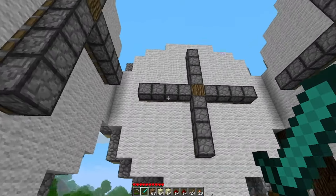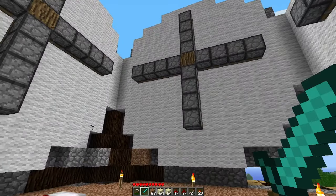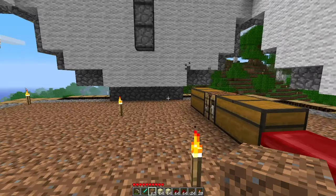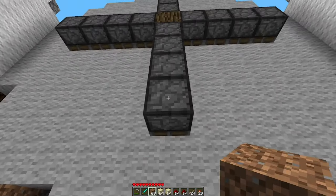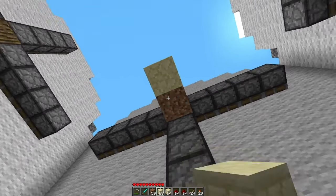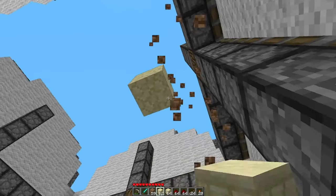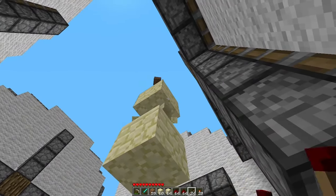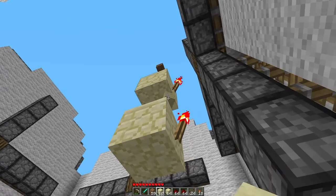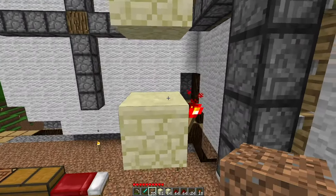So our pistons are now in place — these are going to be responsible for the arms and the arm movements in the final result. Now it's time we actually start adding some redstone to the situation. To do that, we first need to extend out the back here, and I'm going to kind of color code what I'm doing so that we can have a decent idea of what everything kind of looks like and how everything contributes to the system.